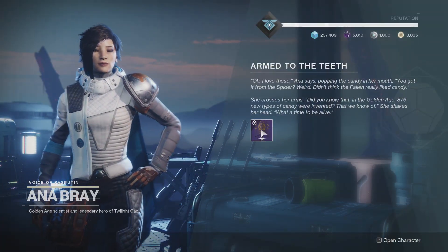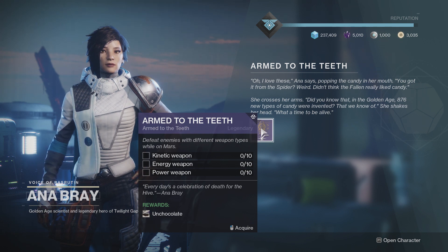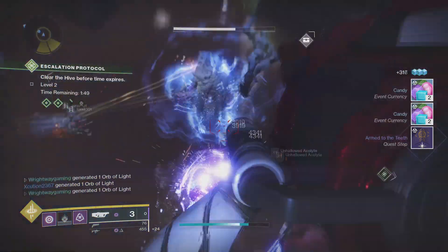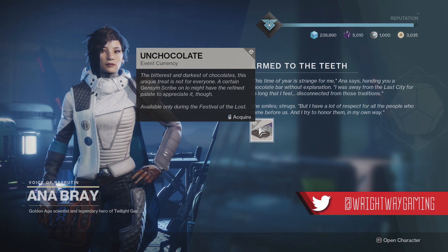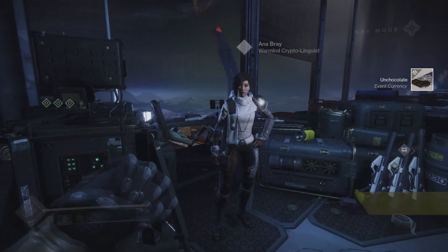Once you've been back to the Spider and picked up the next piece called the Winged Chew, you need to go to Anna Bray on Mars. She will give you another quest for the Winged Chew. This one will involve using one of each type — so basically you're going to need to get Kinetic kills, Energy kills, and Power weapon kills on Mars. Once you've done that, simply return to her and pick up the Unchocolate for the next part.